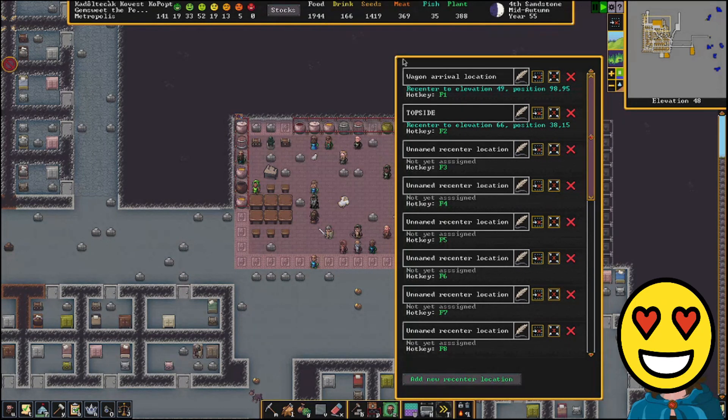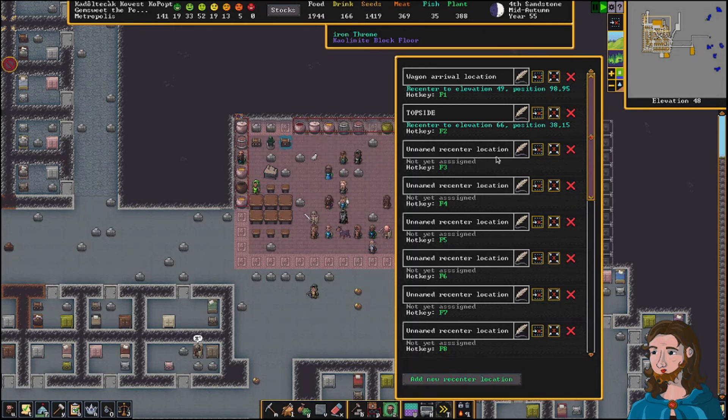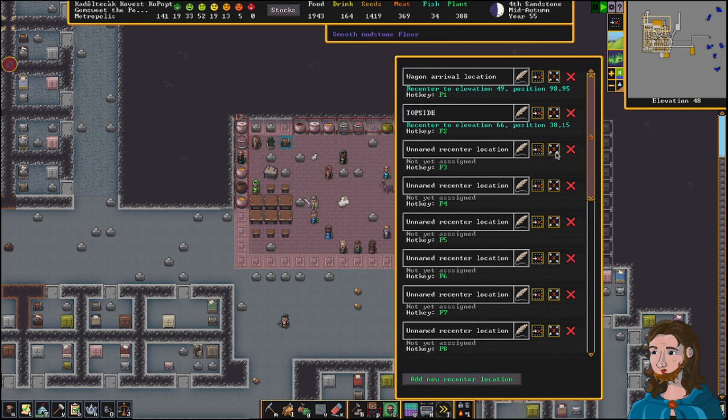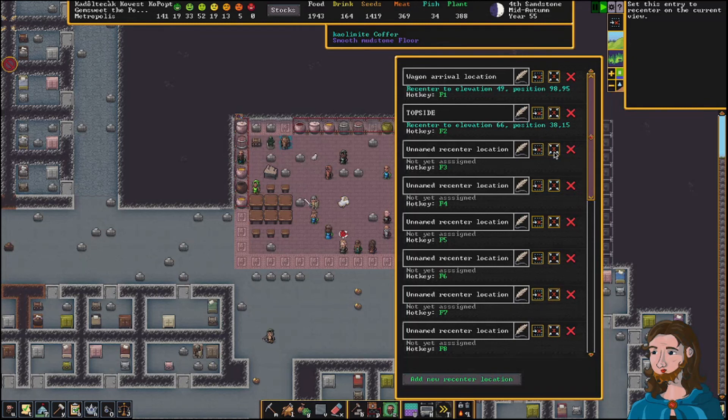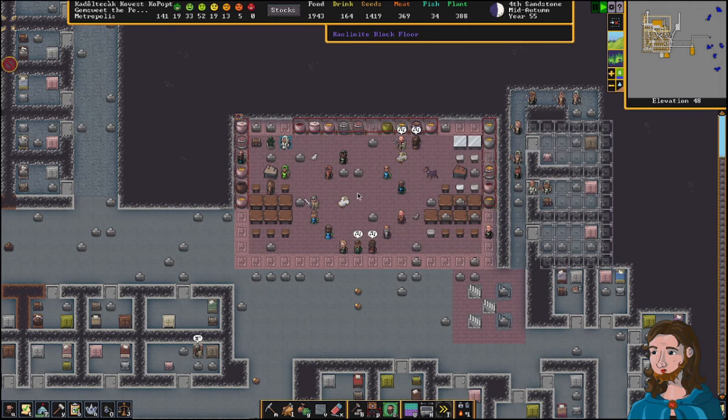Everybody gets their wagon arrival location preset, so hitting F1 takes you there. I have F2 set to top side — the top of my fort where my trading post and windmill are. I'm going to set a new recentering location using F3 right here at my new tavern, which we'll call 'The Pink.' So now we have The Pink set up here.